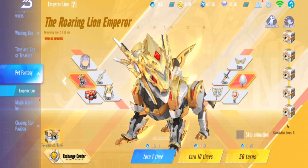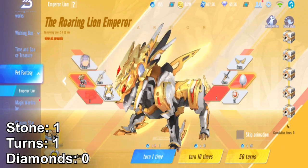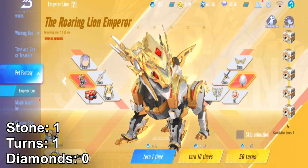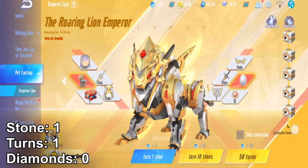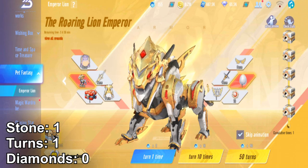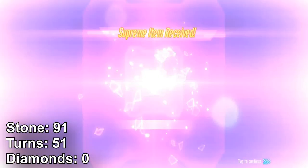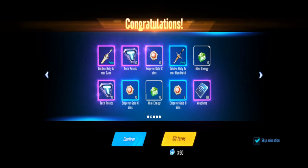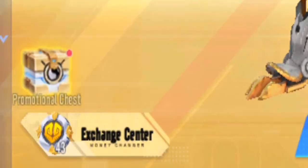Let's see how many diamonds this will take to get the Emperor Lion. Starting with the first one - okay, that's just the first thing. We're gonna skip the animation and click 50. First 50 we got the cane, handheld wings, hair - we got them all, and we got duplicates also, which is what we want to exchange for the pet.